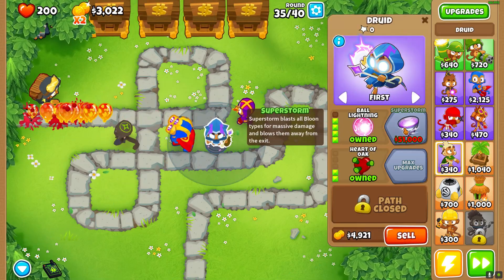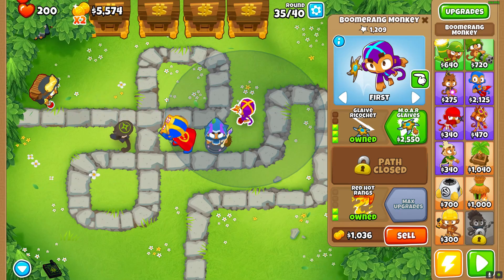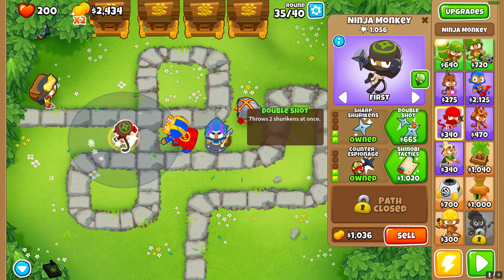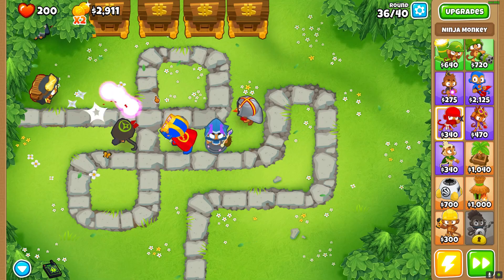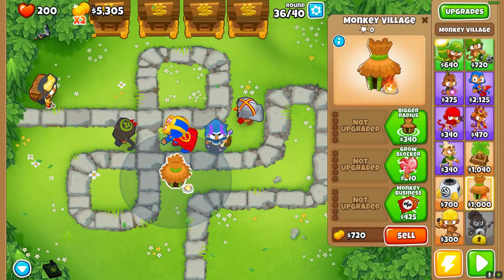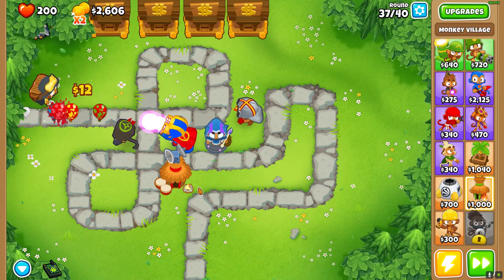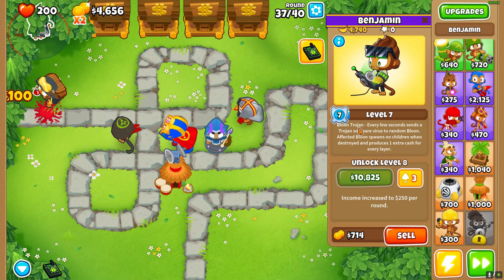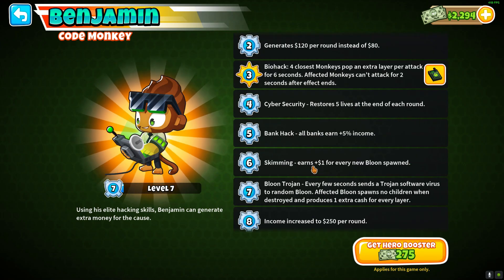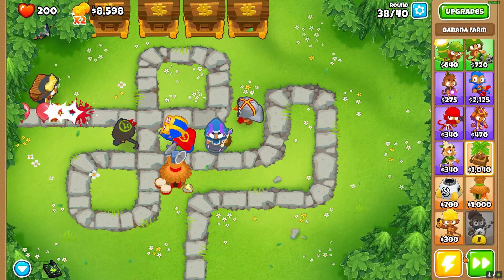We need one of each category, and upgrade with $50,000 worth of upgrades. Let's get more glaives. Ninja Discipline — that's not a very useful path, actually, but we'll try. We also need a monkey village — go down the middle path. We got Bloon Trojan. We're at level 7.